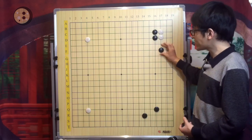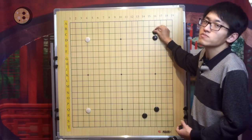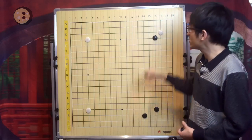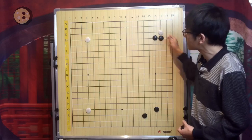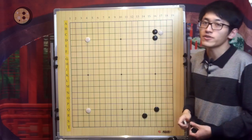If you choose to block on this side, you are choosing a more complicated path. If you are not very comfortable with reading, you always want to block on this side and choose the simple option. If you choose this way, it's more difficult.